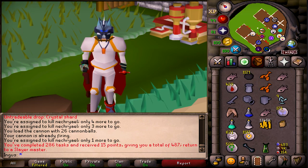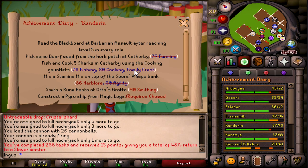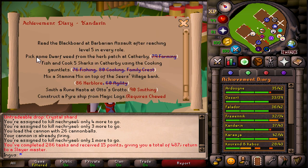Now let's turn our attention to the button. We'll complete that — we didn't get any levels so nothing changes. On to the next task. Complete one Kandarin task. Well, we get to choose. Luckily I have the requirements for some of the tasks, otherwise this would really suck because I'd have to get something like 90 smithing. I'm going to go with fishing and cooking five sharks in Catherby using cooking gauntlets.